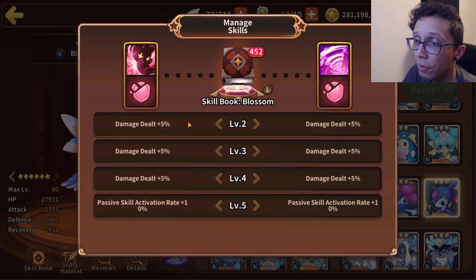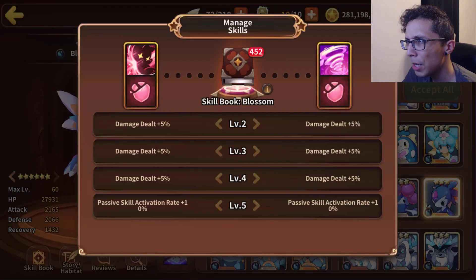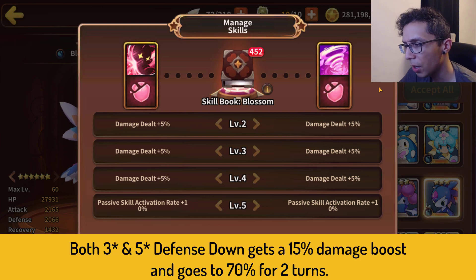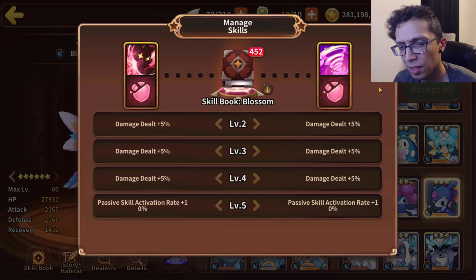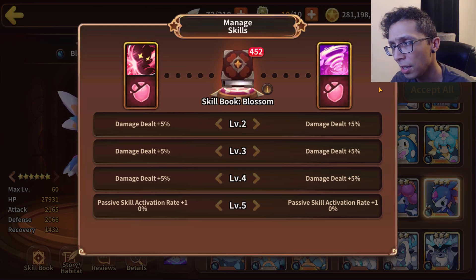The three star defense down receives a 15% damage boost going up to a 70% chance, and the five star version also gets a 15% boost going up to 70% chance. At some point before Weekend came out, Water Seedler was used in Titans because of that defense down — the 100% chance with Shelly is just dirt nasty awesome. I believe Seedler was kind of replacing Shelly at one point, but now I'd still lean toward Shelly since 100% chance to get defense down is more beneficial than 70% in the long run.